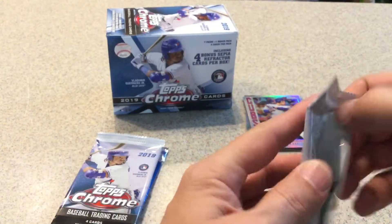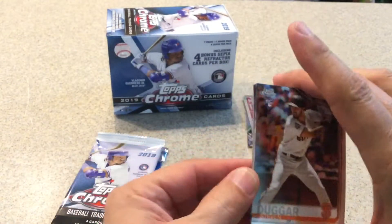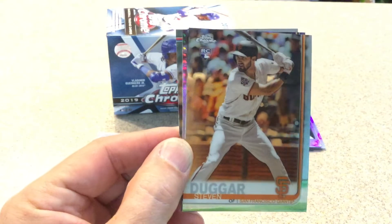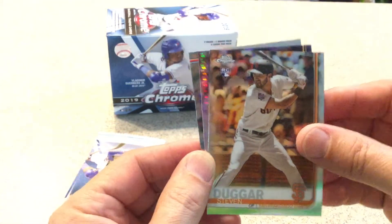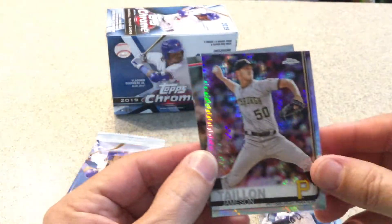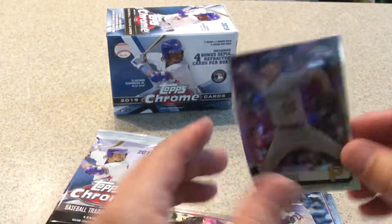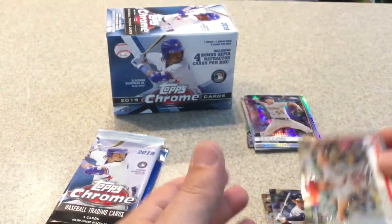Next pack — trying to make this quick, trying not to make long videos. Steven Dugar rookie card, Aaron Judge card, a Jameson Taillon prism, and Dakota Hudson rookie card.